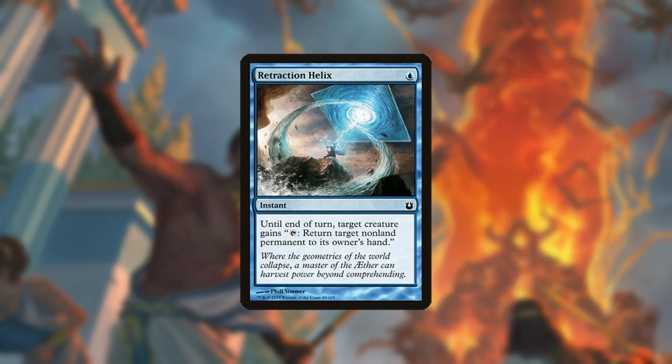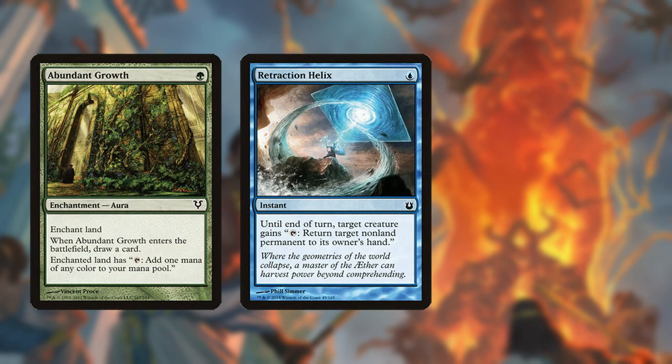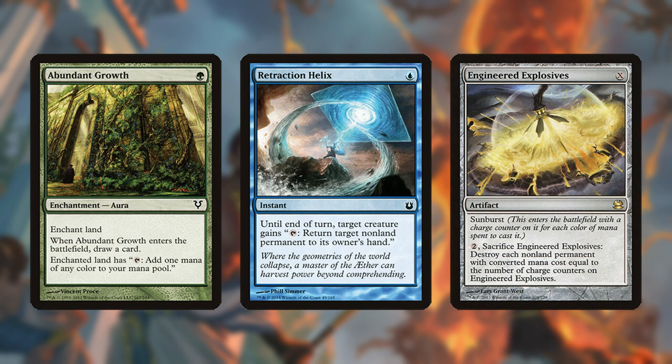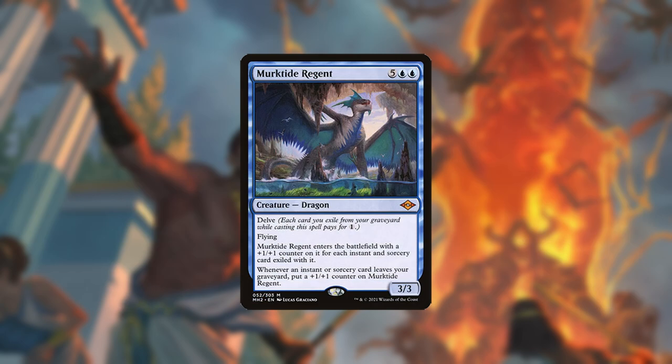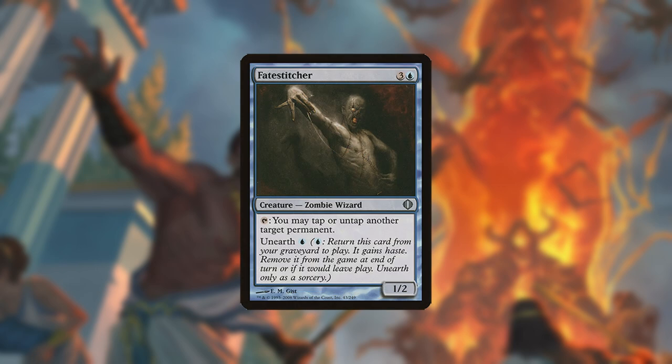With the combo set up, Retraction Helix can bounce Abundant Growth over and over to draw cards, or EE for infinite mana. If your opponent has blockers or you're worried about them responding in combat, Fate Stitcher can tap down creatures and lands.